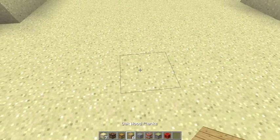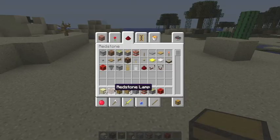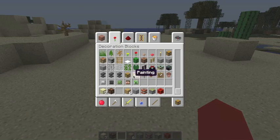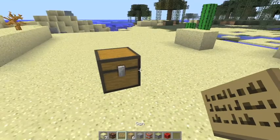I'm lagging. Put sand and put a trap chest. That's basically it, but to make it the best we have to place a sign.